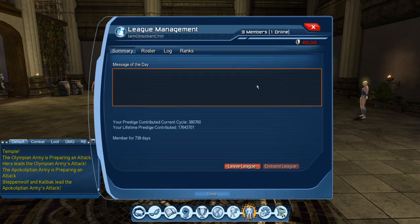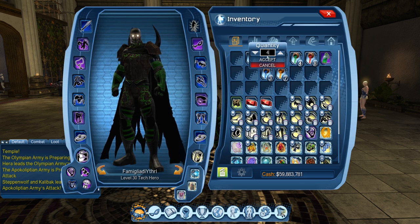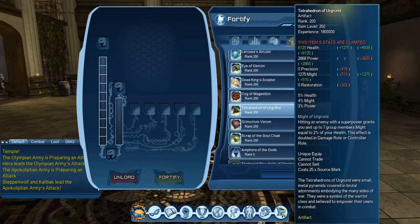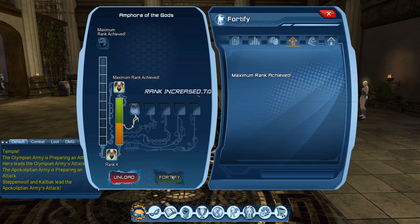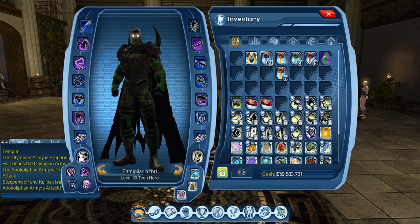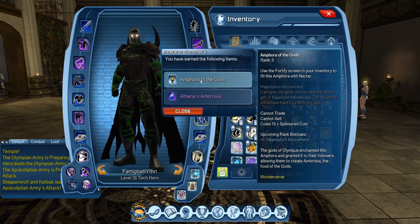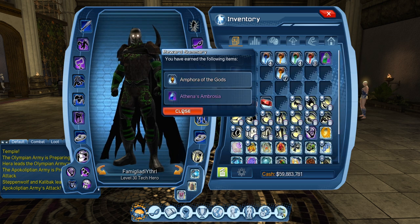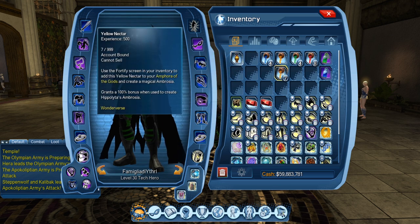For the sake of this demo we're just going to do four blues to keep it clean. I know technically that's four thousand experience but I'd rather just color match for now. So we go to the blue, put four in, fortify — maximum rank achieved. Go back to the inventory, open the consumable, and now we have M4 of the Gods. It gives us another one — we can see from the color it's going to be yellow — and we just got this consumable which is Breakout.